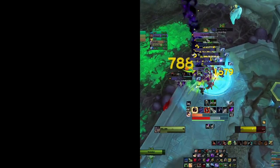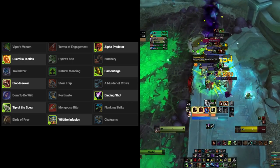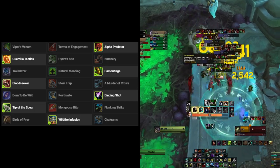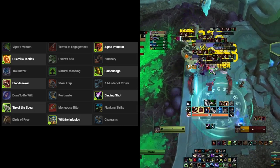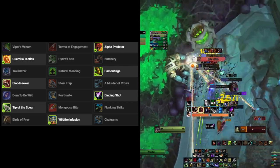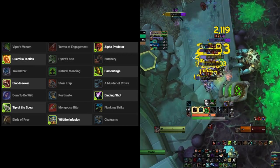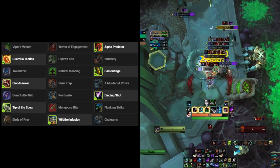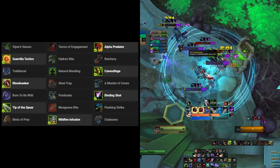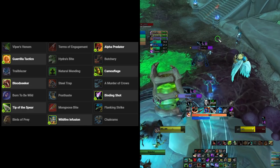For Survival Hunter, we don't have that much choice when it comes to talents — some are simply better than others. In the first row, you have Viper's Venom, Terms of Engagement, and Alpha Predator. You're going to go for Alpha Predator, because it gives your Kill Command 2 charges. This helps with getting more procs for Mad Bombardier since you have more Kill Commands, giving you a higher chance of getting those procs.